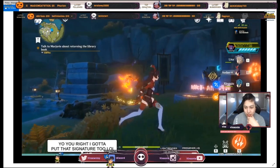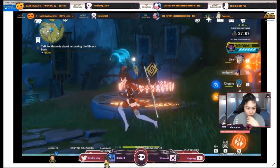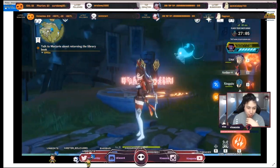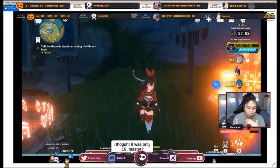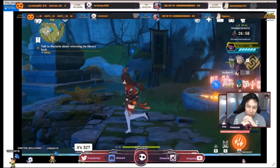If you touch that wisp — or that fairy or ghost, whatever you want to call it — it will actually point you to all four, so you can just do that. It'll be easier. I'm just going to show you the locations anyway in case you lost track of the ghost while fighting, because there are gonna be mobs in the way.